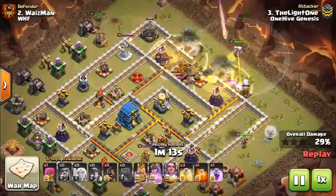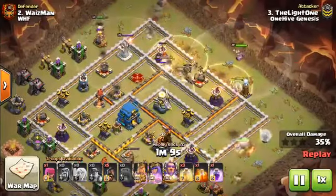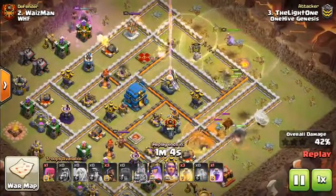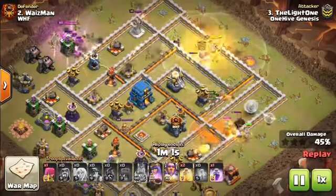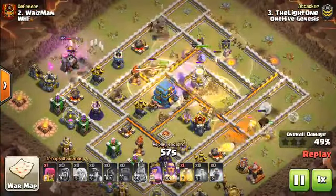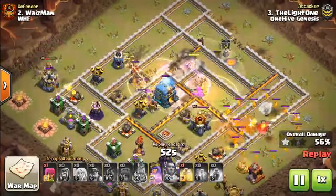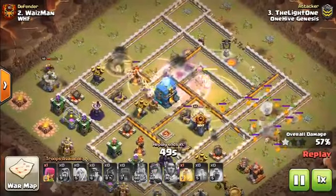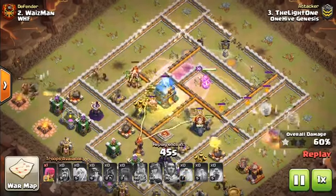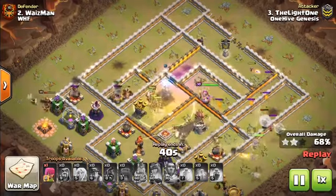Part of it is just base building — bases are more susceptible to miners, and they will adjust to defend it. In this video we're talking about the keys to the miner attack strategy, looking at replays at Town Hall 10, 11, and 12. At any Town Hall level, miners are all about keeping them spread out while keeping them on defenses, not on trash buildings or storages on the outside — a balance of spread out, but not too spread out.